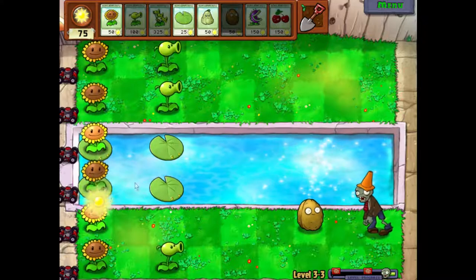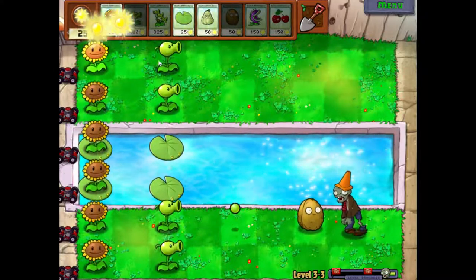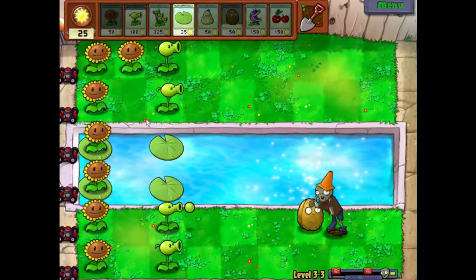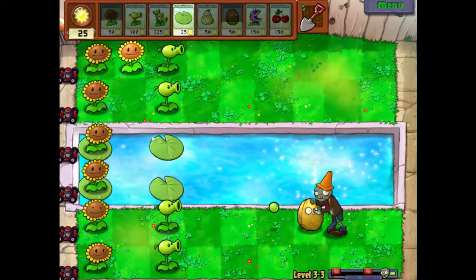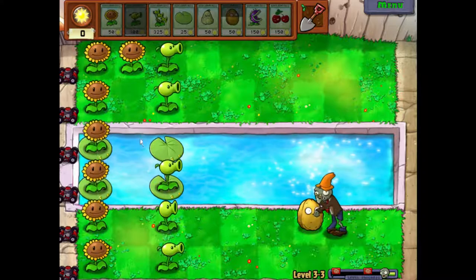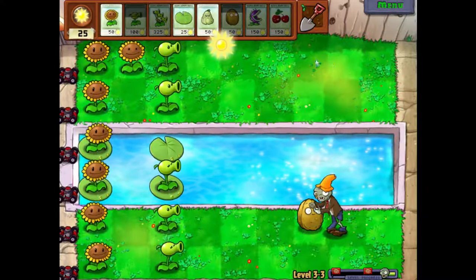Just need one more sun — there we go, then we'll be able to get him. We really need more sunflowers. He'll die eventually. He won't be able to get through that walnut. Nutty as he is — notty as he is, I should say. It kind of rhymes. Maybe not.